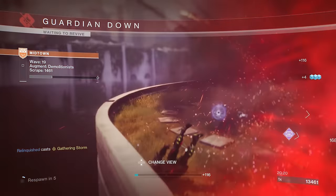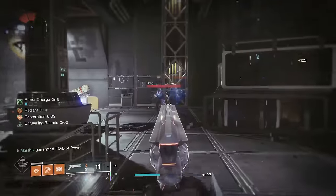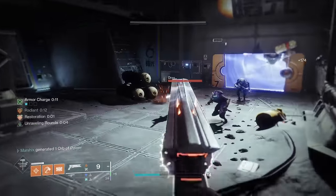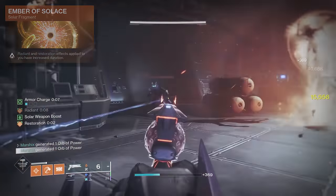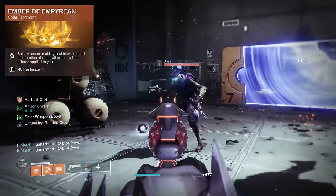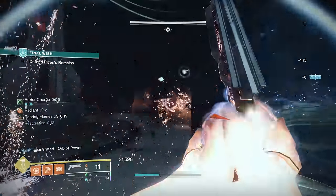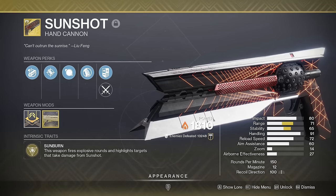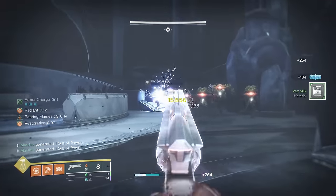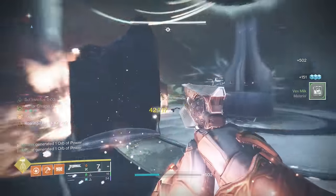Precious Scars gives you restoration just by getting kills that match your subclass. This lasts for 3 seconds, but on solar you can run Ember of Solace to increase that timer to 5 seconds, and Ember of Empyrean to further increase it up to 15 seconds. So you'll basically never run out of restoration. And because you need a solar weapon for this, you can pair it with Sunshot, the best solar weapon for ad clear. Just blow things up with Sunshot and never die because you'll constantly be healing after every single kill.